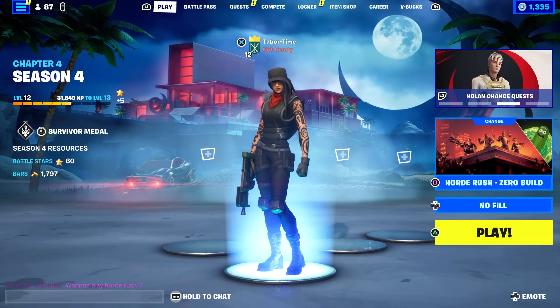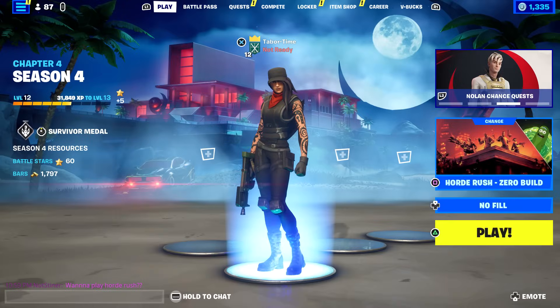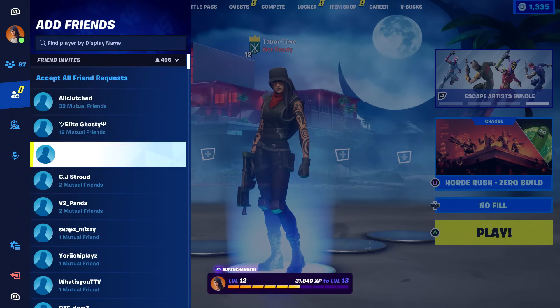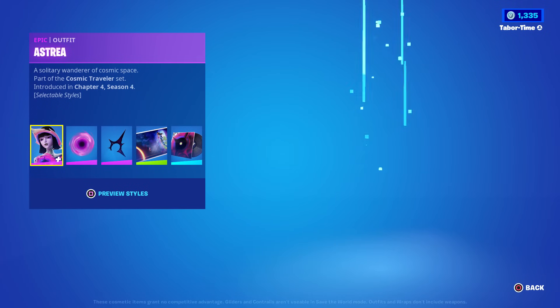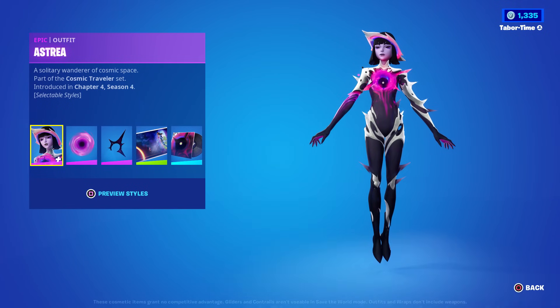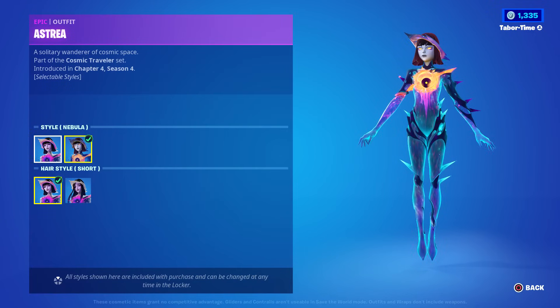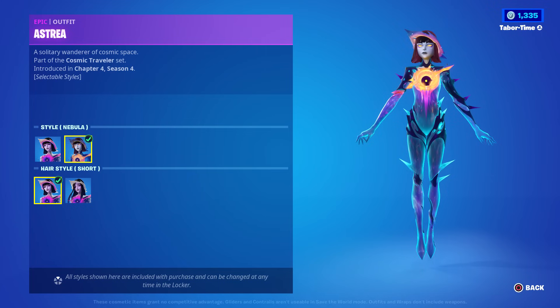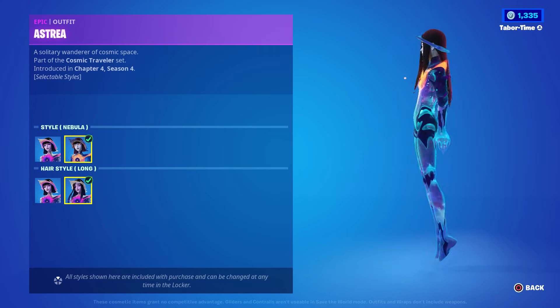Welcome to my August 28th live item shop review. Earlier today the September crew pack skin was announced — I did a video on it. You can see her in the crew tab. There she is — that is beautiful. She has two different styles: creation and destruction. Not bad, and you can change her hair between long and short.